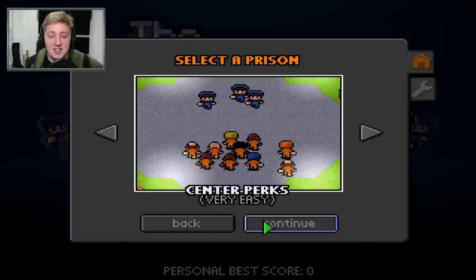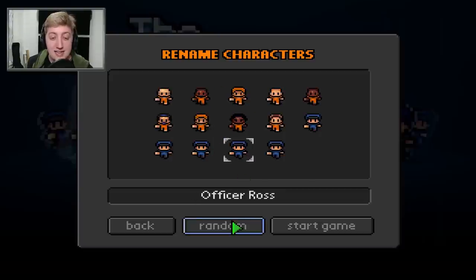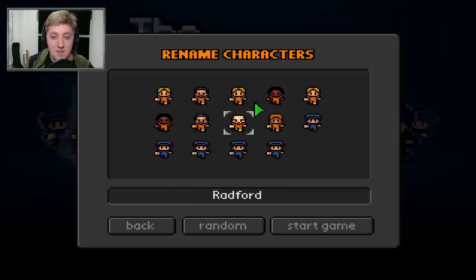We're going to start on Center Perks - the very easy prison. I should be able to do this, probably not in one episode. We're going to do these episodes by days as you actually live out days inside of the game. I'm going to click continue, randomize and stop. There's our prison lineup, everybody.